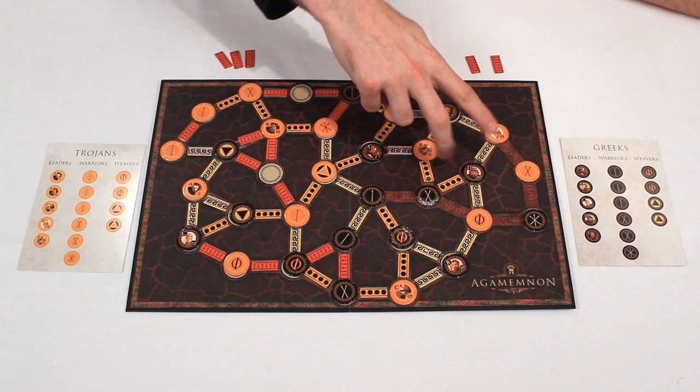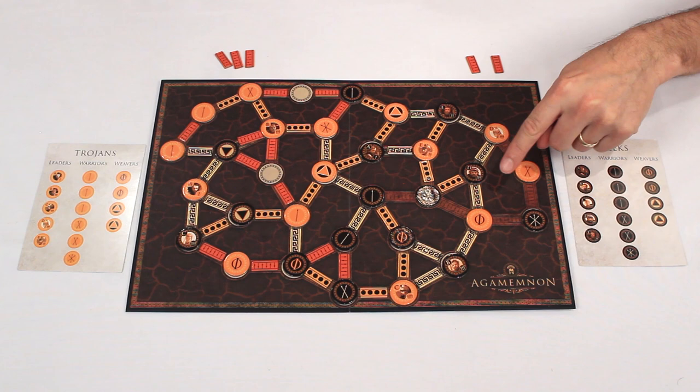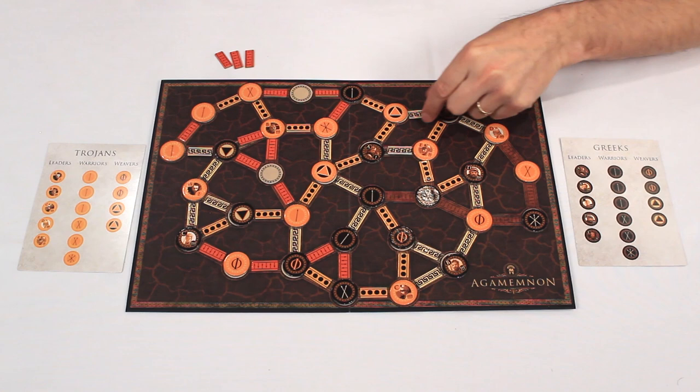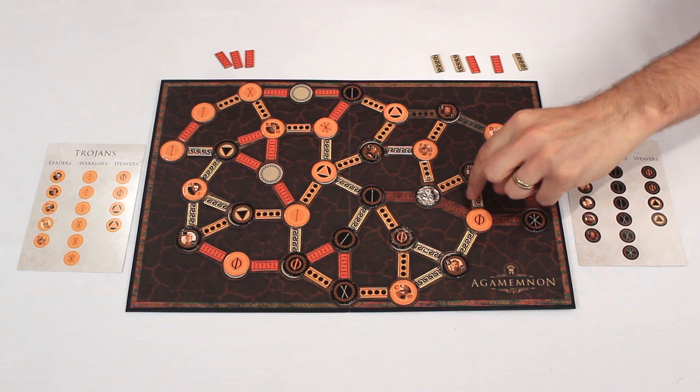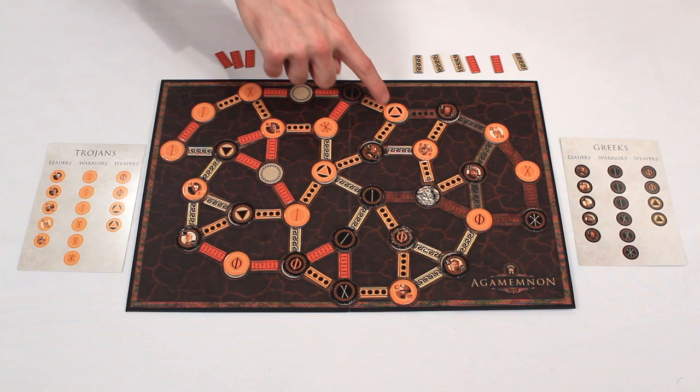Let's look at the leadership scoring. This line is also split by the weft. Down here we both have two Ds, which means we'd normally be tied, but then we go to the next highest letter. I still have one left — the E I just placed — and that gives me priority on this entire path. In the case of a perfect tie with strength, leadership, or force, nobody gets the points; you just remove them. The only tiebreaker is the letters on the leadership tiles.